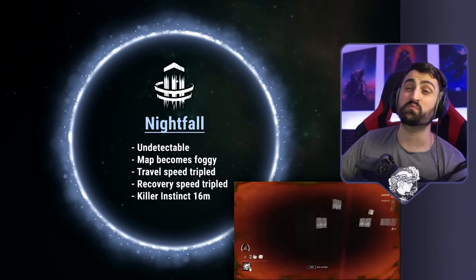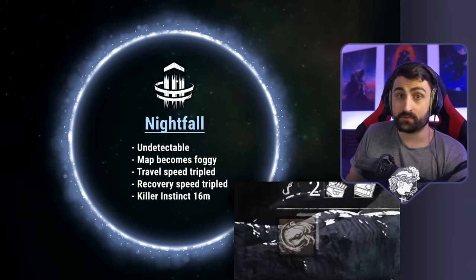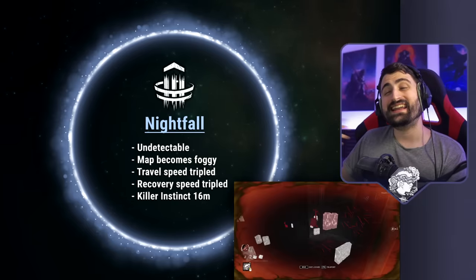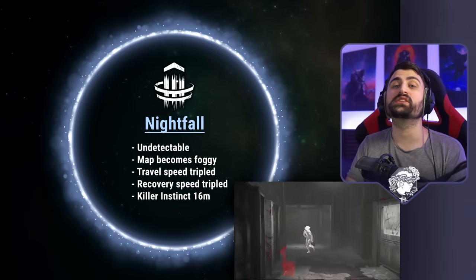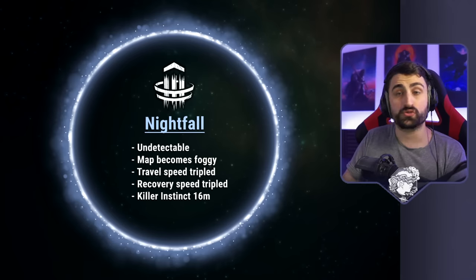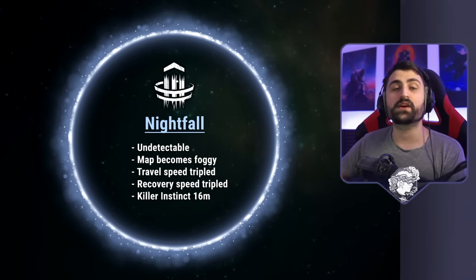Your travel speed while you teleport more than triples. Your recovery to use your power repeatedly triples as well, which is awesome. And anytime you teleport to your remnant or to a locker, even if you don't come out, you detect people with Killer Instinct around you, which is huge. You can go around the map really, really fast and pick up and find anyone that could be vulnerable.